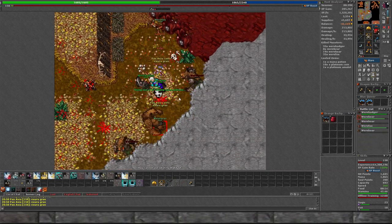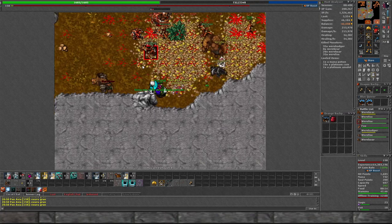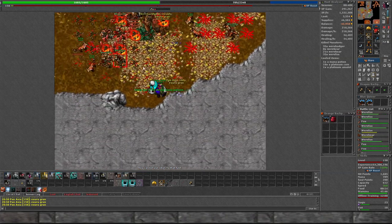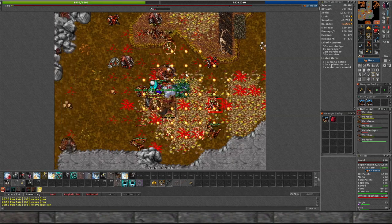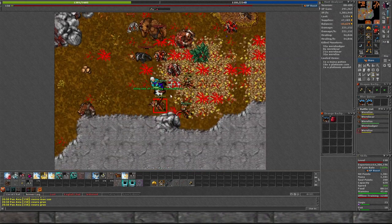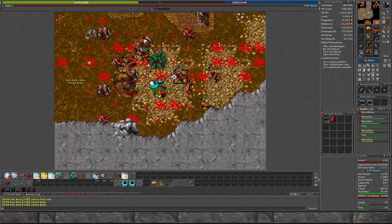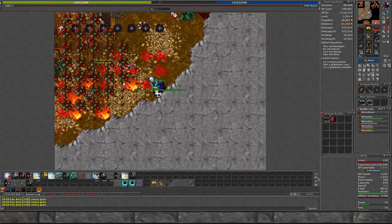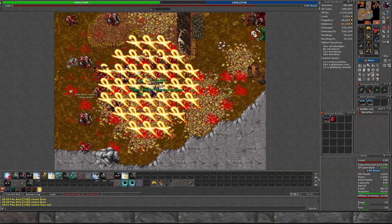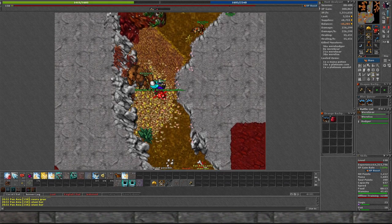15 minutes of hunting. Just shy of peaking at 1.4 to 1.5 - I'd have to say that's a safe estimate for peak here, with my skills and skill level. I'm sure with higher distance fighting and maybe some different gear it could be better. I have a lot to learn so any pointers are appreciated. Maybe throw in some spawns you guys want to see on the paladin - like can you do Oramond East with the mutants on paladin because the single target damage is pretty beefy.